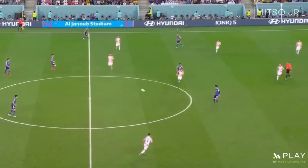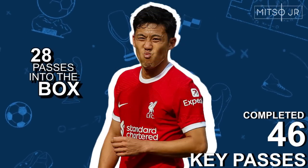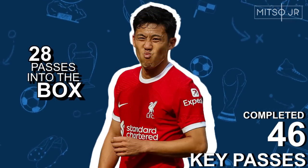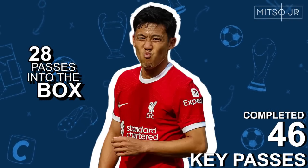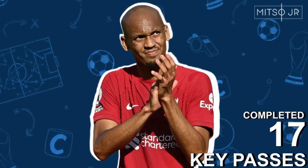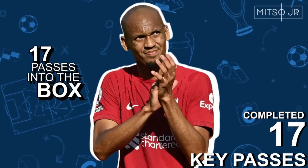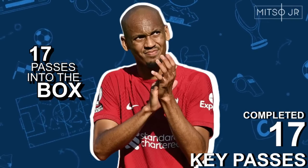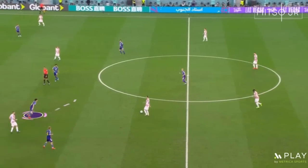Having a quick look at some numbers, Endo completed 46 key passes last season and also completed 28 passes into the penalty area. Fabinho, by comparison, completed only 17 key passes and 17 passes into the penalty area. We're not comparing the two players directly as they played in different leagues, but Liverpool ultimately signed Endo as a replacement for Fabinho and Henderson.